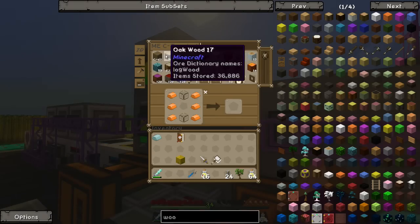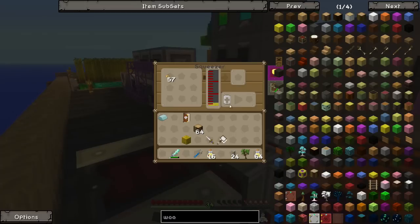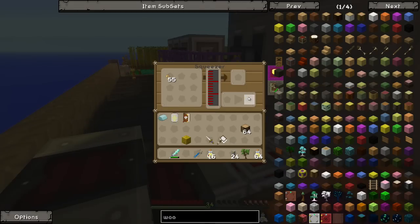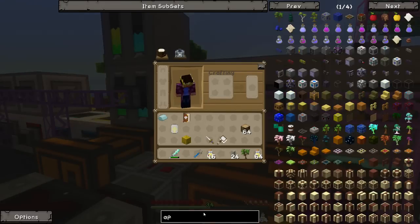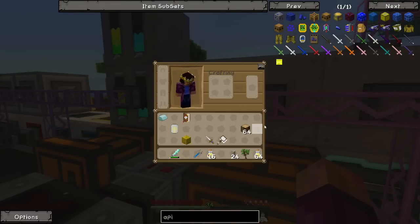We should have a ton of wood - 36k. Nice. We'll throw you in a nice little circle. Hopefully we now have ourselves a can of seed oil. Not quite yet, but hopefully once that's finished it shouldn't take too long. I don't know how long the carpenter takes - never really played with it, but hopefully it takes like two seconds. It needs to go up here.